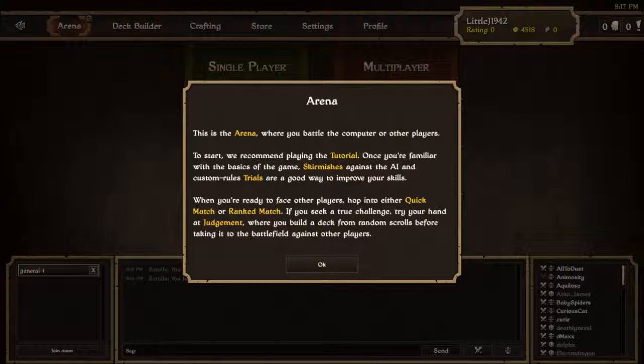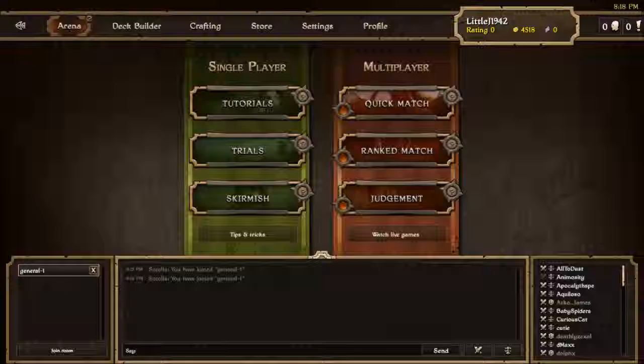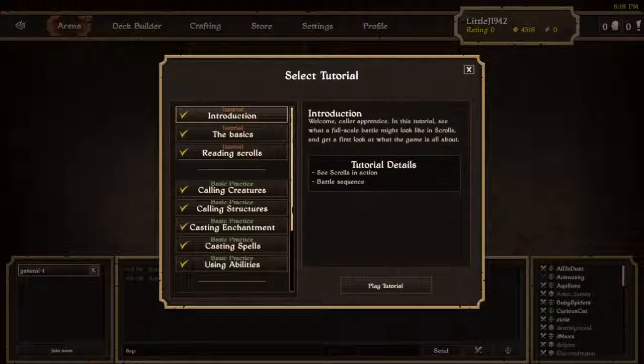So let's check this out. This is the arena. We're going to start with the tutorial, then skirmishes and trials. Multiplayer, quick rank, quick match, ranked match, and judgment. So we're going to start off with the basic single-player stuff and we'll start with the basic tutorials.